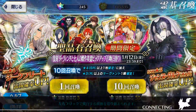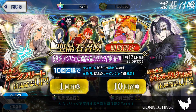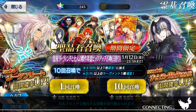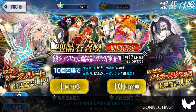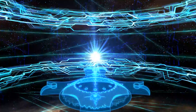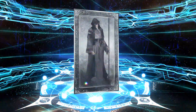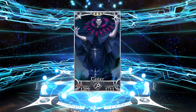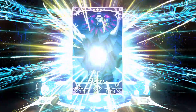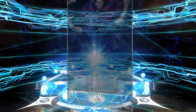Starting off with 245, minus 60 is 185 - so 185 quartz if my math is right. Starting off with a servant is always good.